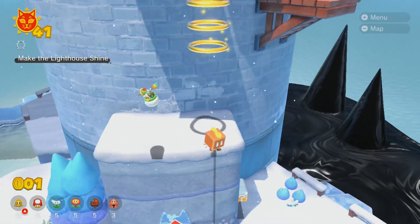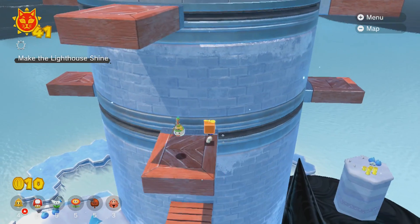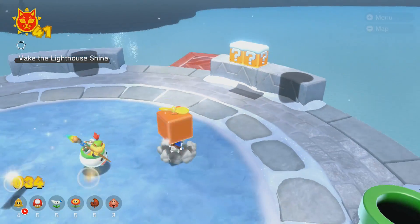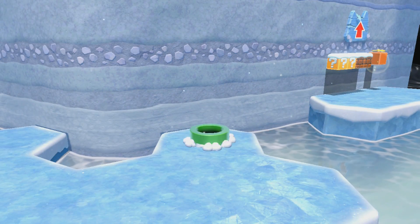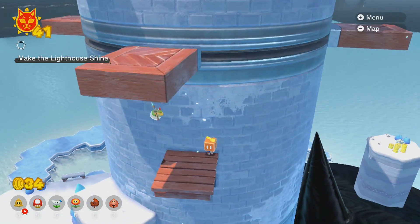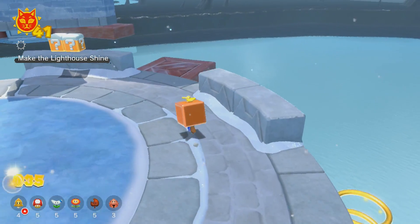It'd be nice if it worked. Just get up there. The horizontal speed is kind of crazy. This is actually pretty interesting — some kind of interesting platforming. Are there any cat shine shards to collect? I usually collect those. Why? That just didn't need to be there. I guess I'll do it again. I wasn't really that high up anyways. That's a trick.